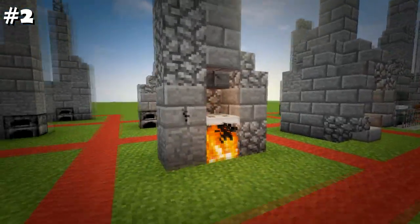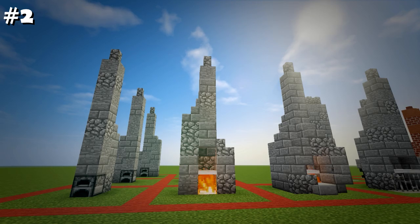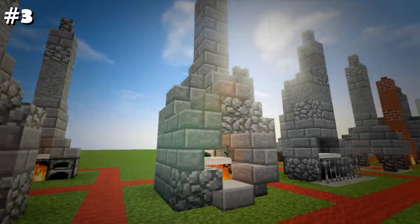Number two is another minimal outdoor design, preferably used if you want to give it a grilling surface and actual fire. Number three can double as a bread oven. I like to use this design on baker's houses.